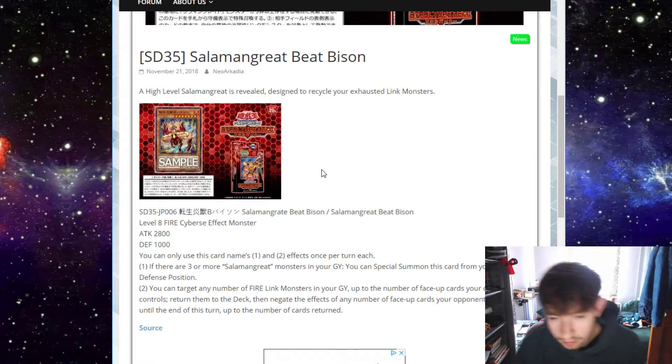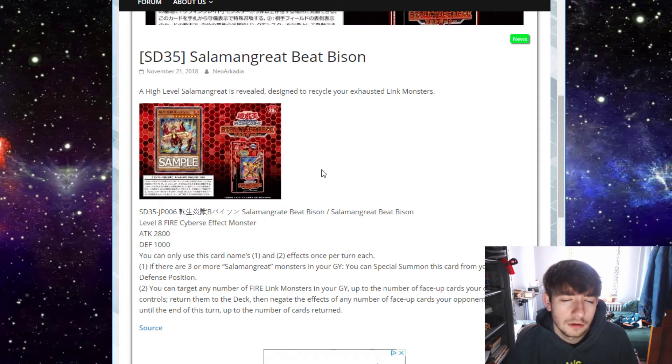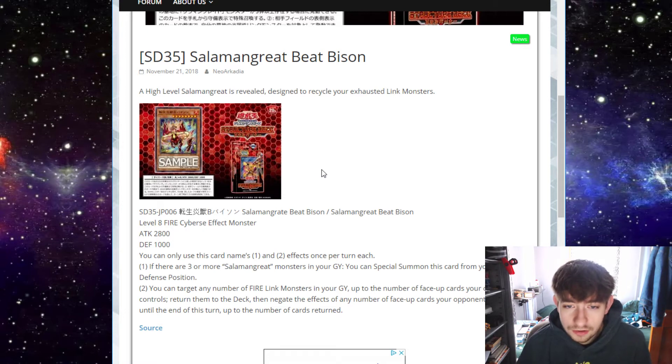The first effect says if there are three or more Salamangreat monsters in your graveyard, you can special summon this card from your hand in defense position. Why defense? You can't even just plop this on as a beat stick. And if you're going to be forced to summon in defense, give it a decent defense stat — 1000 is brutal. It is still a free monster on board though.